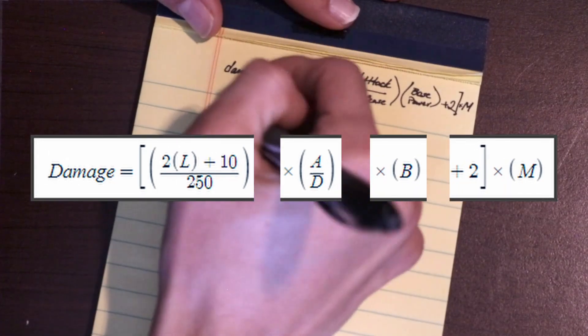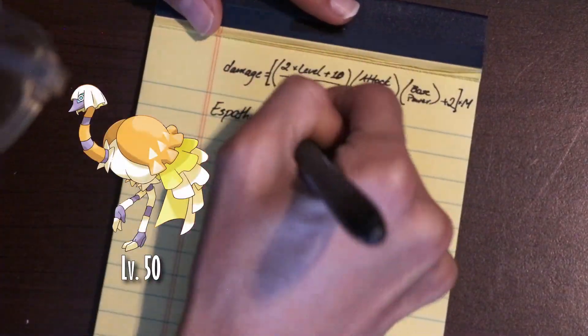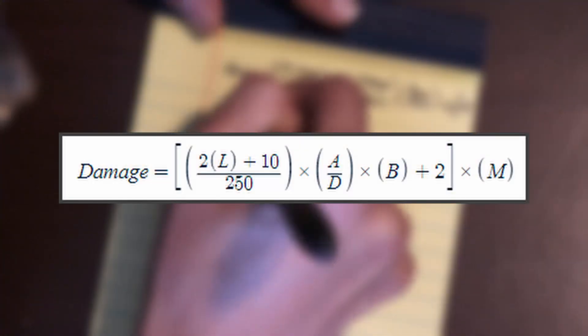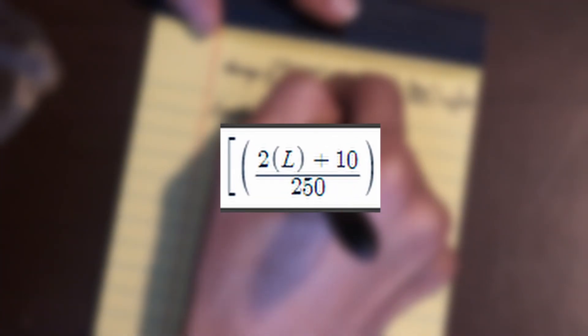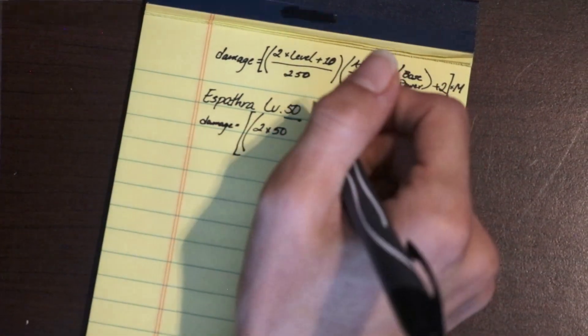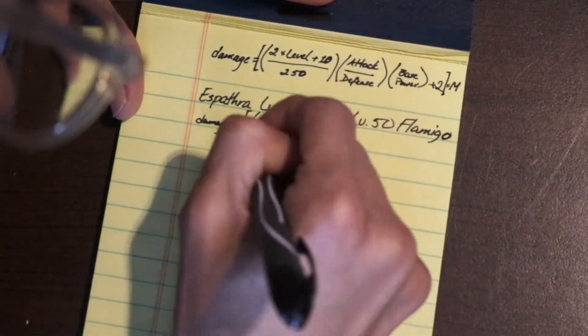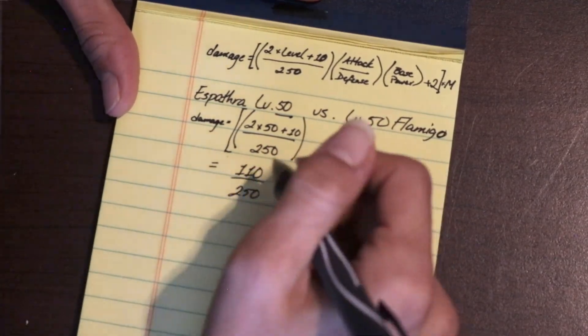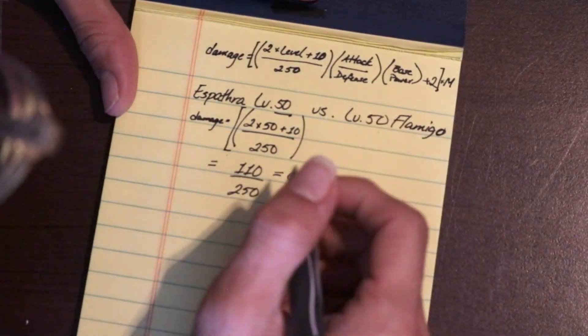I'm going to explain this in the most detailed way I can. We'll divide this into four parts. Let's take a level 50 Espathra, for example, using Psychic against a level 50 Flamigo. The first part refers to the user's level. Damage is equal to 2 times the user's level, represented by L, plus 10. Espathra's level is 50, and times 2 is 100. Then we add 10 — all that adds up to 110, which you'll then divide by 250, and that gives us 0.44.